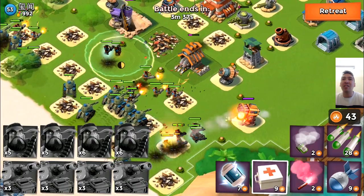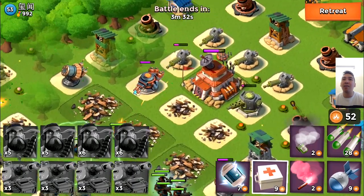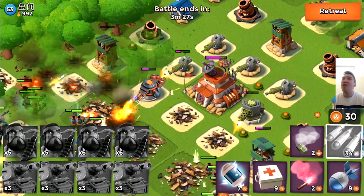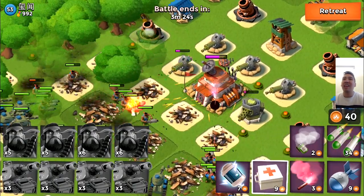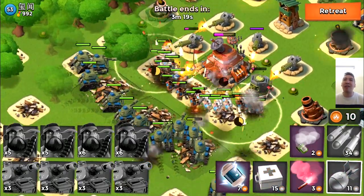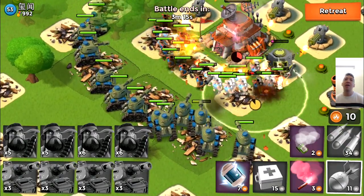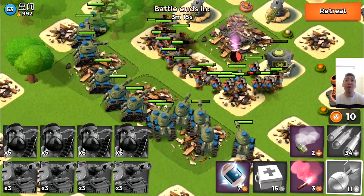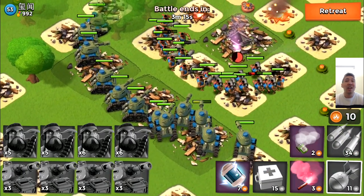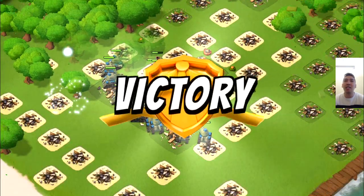My tanks and heavies are just marching straight ahead, crushing everything. The shock launcher is shocking my heavies but it doesn't really matter because the heavies aren't doing damage — they're just absorbing everything from the rocket launchers and all other defenses. The tanks are carrying the team, doing massive damage. The level 53 with 992 metals went down fast — we got two victory points from this base.